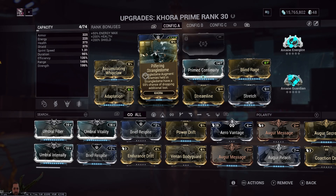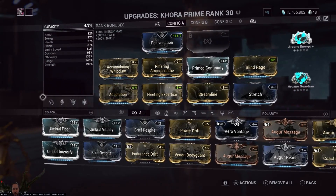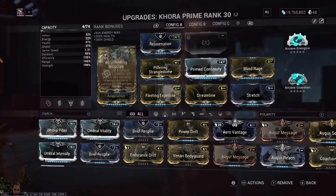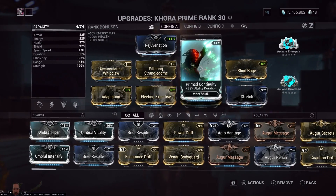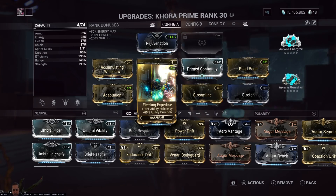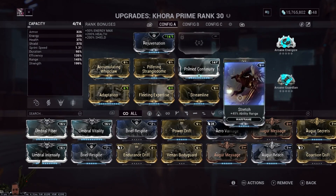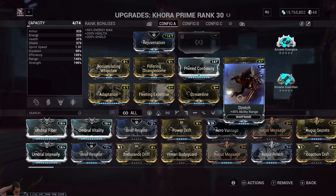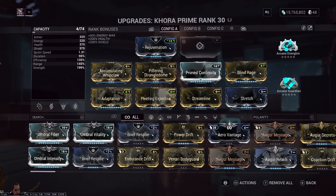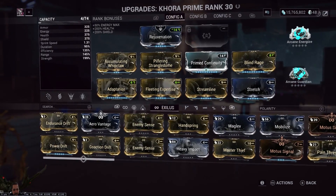I put Prime Continuity to help out because I have Fleeting Expertise and Streamline so I can use my whip more — the whip now only costs 16 energy. It is very expensive to use if you don't mod for efficiency. Blind Rage is for the strength. Adaptation you need because she's very squishy. Fleeting Expertise with Streamline brings efficiency to 135%, since Fleeting takes away 55% duration. Then Stretch for her Strangle Dome.